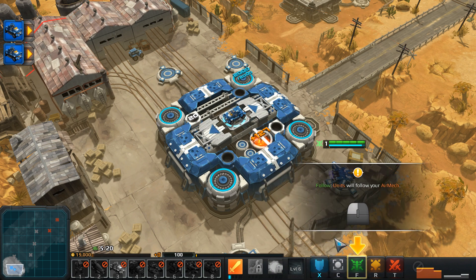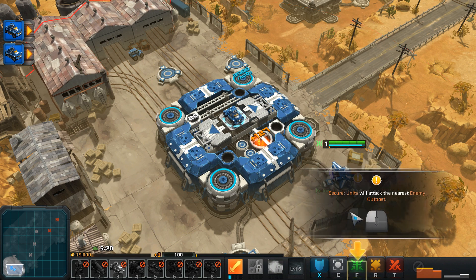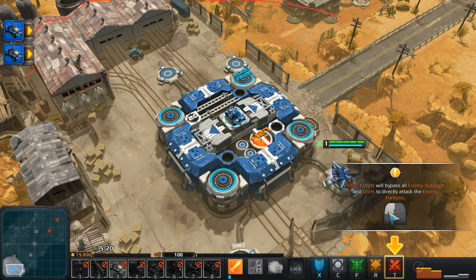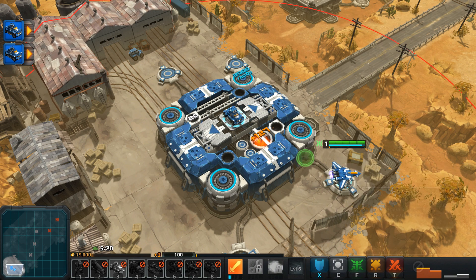Defend: units will return to the nearest friendly fortress and outpost. Hold: units will stop where they are until given further orders. Follow (F): units will follow your AirMech. Attack (R): units will attack the nearest enemy outpost. Bypass: units will bypass all enemy outposts and attack the enemy fortress directly.